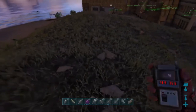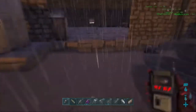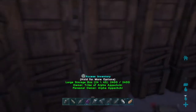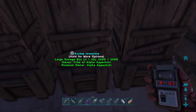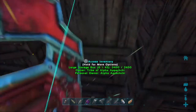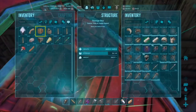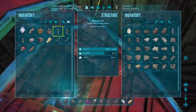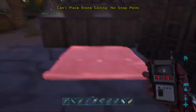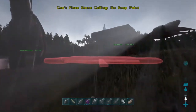Someone in chat asks: are you making a mobile base? Yes! That's what this video is. So we're going to have to pick up some materials. Let's find some materials we can use — we'll just use this stone ceiling for the back of the quetzal.